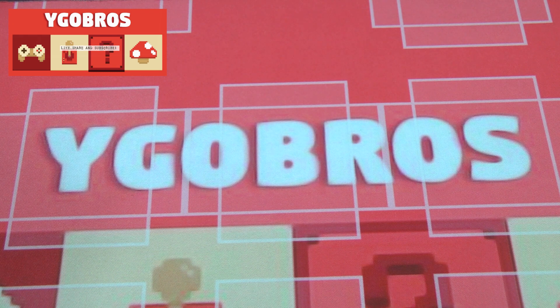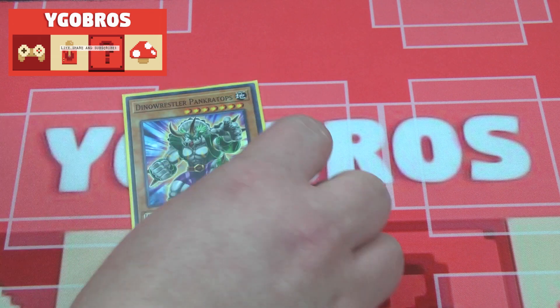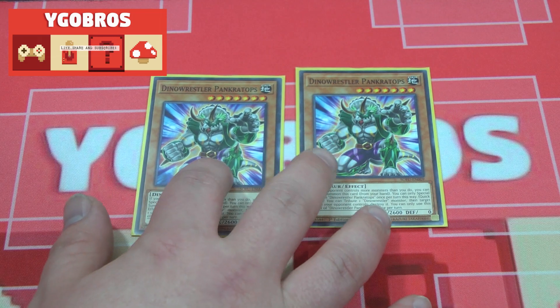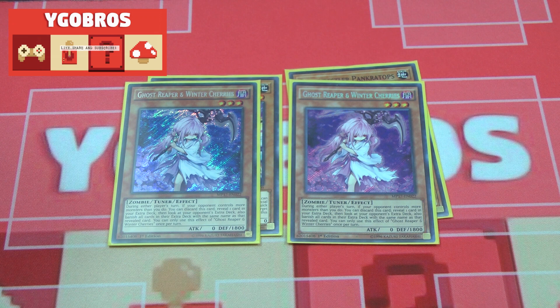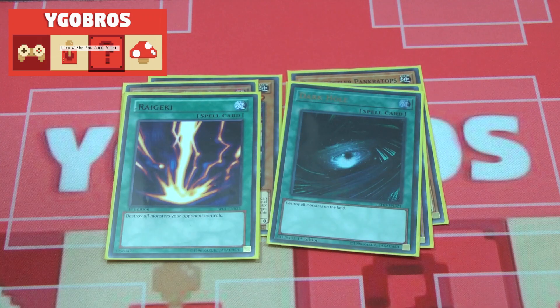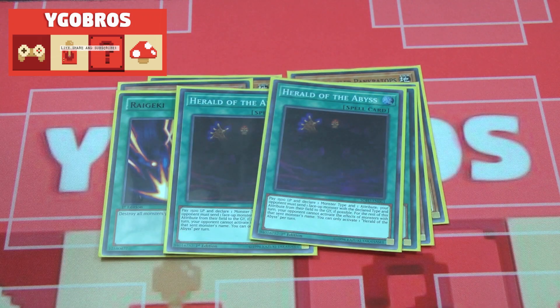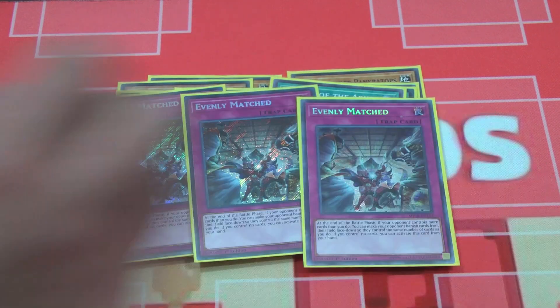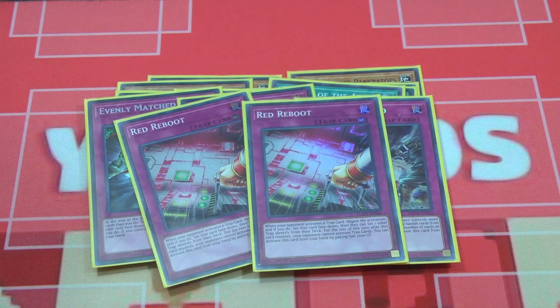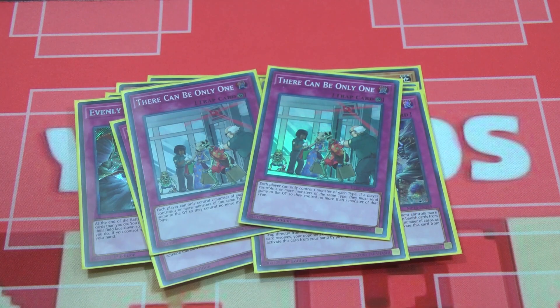Moving on to the side deck — these cards are in different sleeves because I'm using them for a different deck right now, but it's pretty standard. Two copies of Dinowrestler Pankratops — free tribute, pop, great card. Two copies of Ghost Belle and the Haunted Mansion for the Thunder Dragon and Sky Striker matchups — a great hand trap in this format. One Raigeki, one Dark Hole. Two copies of Herald of the Abyss for the Orcust matchup. XYZ Encore does the exact same thing and serves the same purpose. Evenly Matched — standard. Red Reboot for Altergeist matchups. And two copies of There Can Only Be One, another great card against the Thunder Dragon matchup.